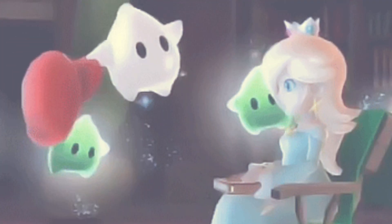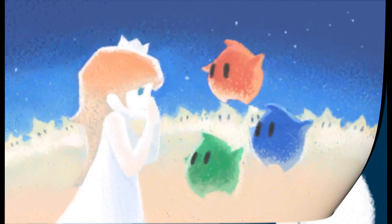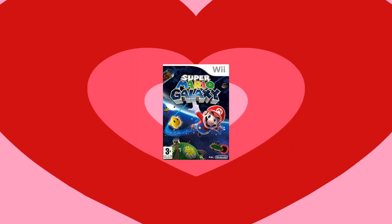Of course, we can't forget about Rosalina's storybook, where she reads a picture book that implies it's about her past as a child, and the origin of how she became the mother of all Lumas. The first Galaxy game, in my opinion, is very special, and the hub world contributes greatly to the experience.